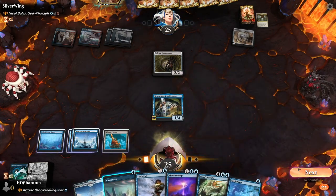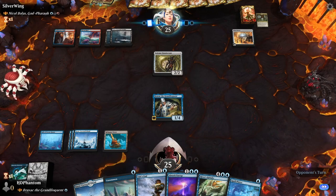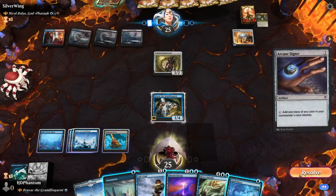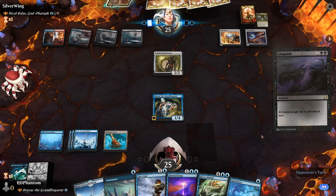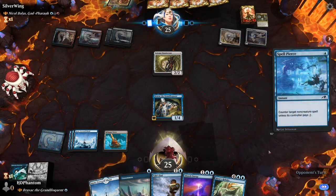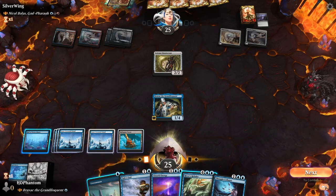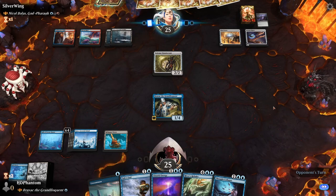Let's play the Tower. No attacks. Signet — we're fine with that. Just a Spell Pierce. Back to my turn — we've got a Thought Collapse. Go ahead and play a land and pass the turn. I'm gonna wait for them to play something more annoying before we River's Rebuke.